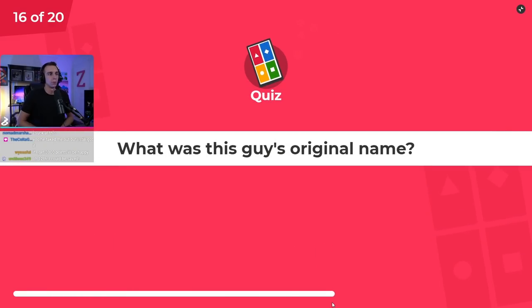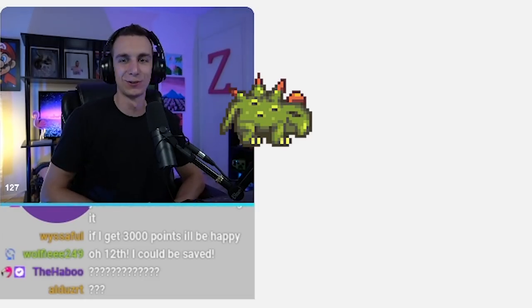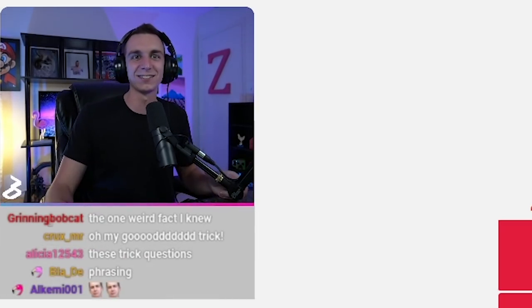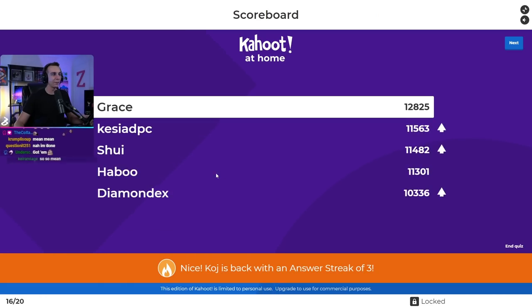Question sixteen: what was this guy's original name? Was it the Shadow Lizard, the Dinosaur, the Pepperex, or Dynamax? It was Pepperex — it was always Pepperex ever since it was introduced in 1.4. I straight up made up all of those other names. The betrayal! I got like three quarters of you guys. Diamond Dex gets into the top five now with only a few questions left.